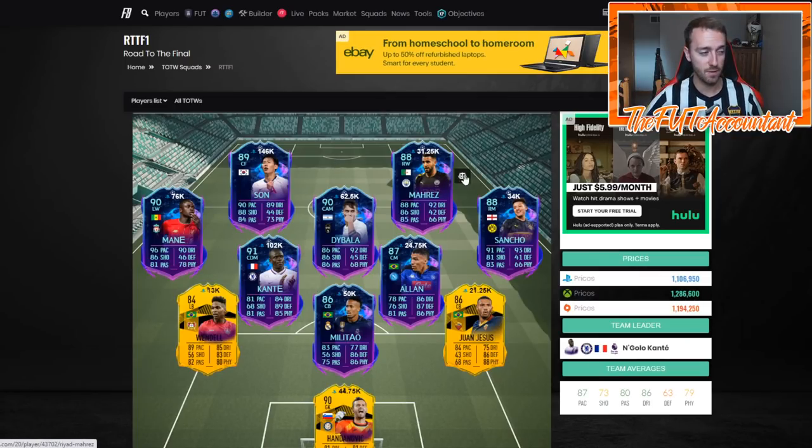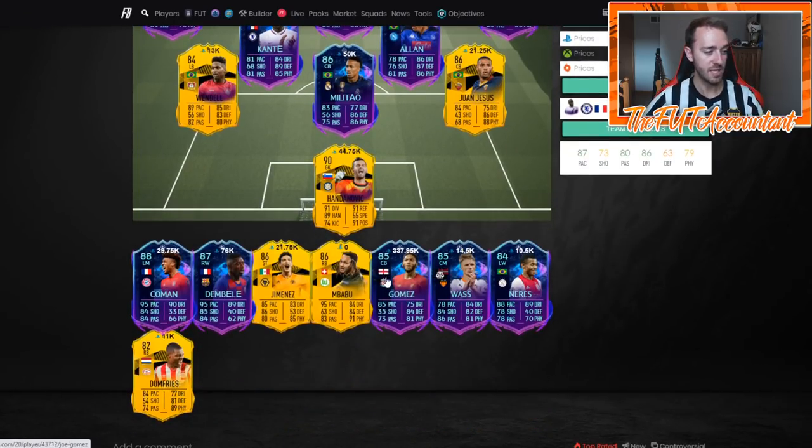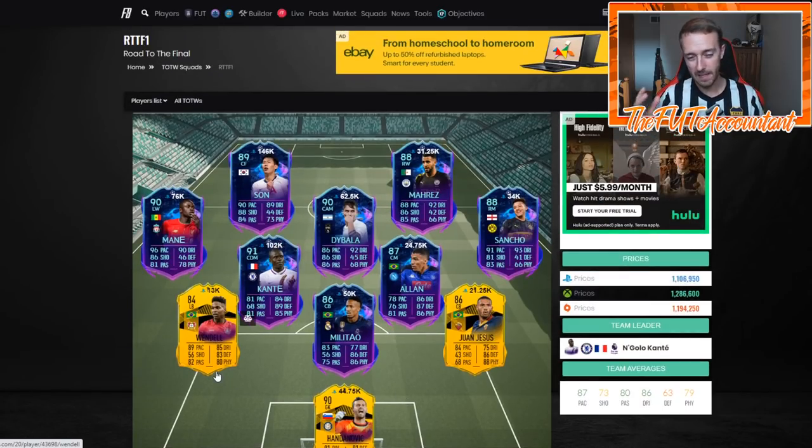These cards right now at this stage of FIFA don't really cut it. Sancho has a 96-rated Team of the Season, Mares has a TOTS, Son has TOTS, Dybala has a TOTS card, Militao flashback SBC, Allan flashback SBC, and Dani Alves TOTS. Summer Heat cards have taken over for a few of these - Koeman, Dembele, and Babu all have Summer Heat items. Dumfries has a top card too. A lot of these Road to the Final cards are kind of irrelevant now because people can use better items.